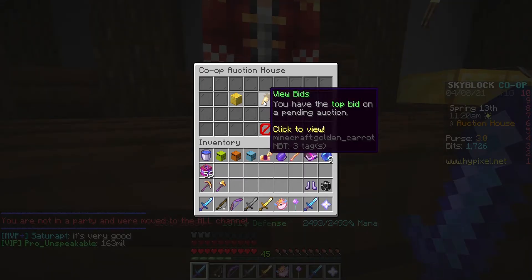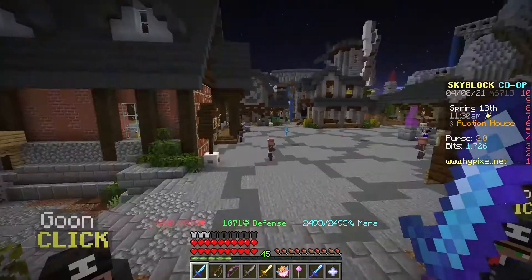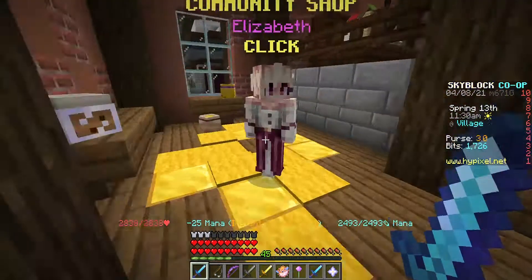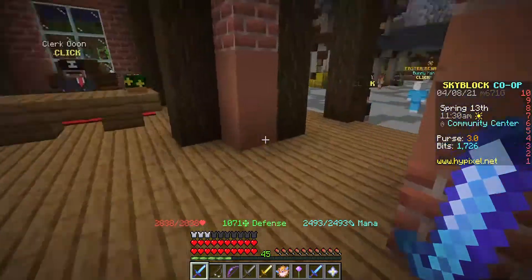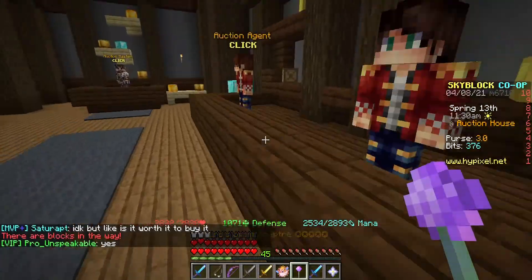Number 8: Auctions Not Selling. You've put up an auction that you maybe got from a dungeon reward chest and it's just not selling. You've got your Shadow Assassin Leggings from the reward chest for 4 million coins and it's not selling for 4 million coins.